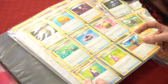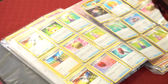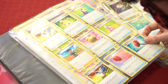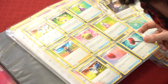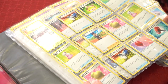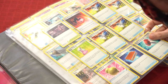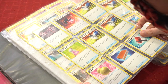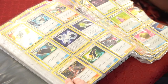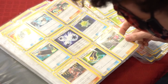Galvantula, Hippopotas, Pancham, Mankey, Eevee, Ferroseed, Bronzor, Blitzle, Pokégear 3.0, Aurora Energy, Evolution Incense, Big Charm. Aurora energy, Ordinary Rod, Evolution Incense, Citrine, Hop, Hyper Potion, Potion, Pokémon Catcher, Vitality Band, Potion, Hyper Potion, Crushing Hammer, Air Balloon, Poké Catchers, Sitrus Berry. Poké Catcher, Heat Energy, Gym Hyper Potion, Poké Catchers.